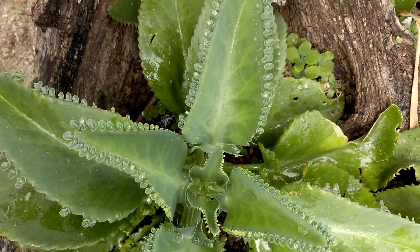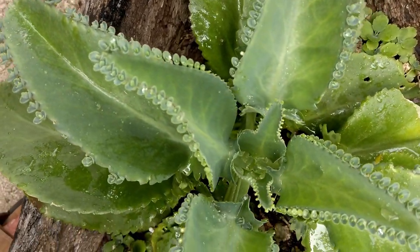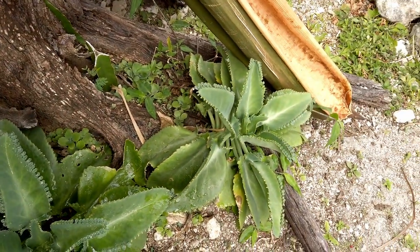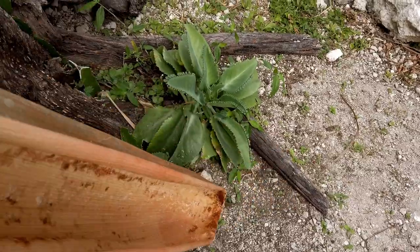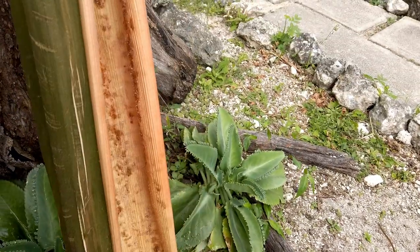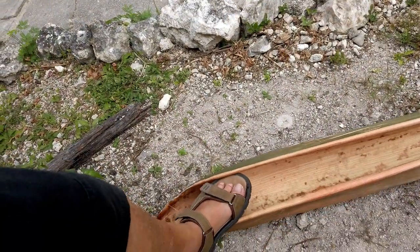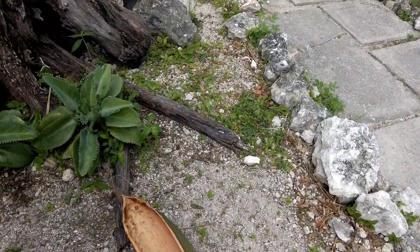Whatever this plant is, I don't know what it is, but it's got little curly things on the edges of its leaves. I'm very amazed at the plants that grow here. And then I found one leaf from another plant — look at this thing. It is just as tall as I am, it's like a boat. There's my foot — look at that compared to my foot. Weirdest plants I've ever seen.